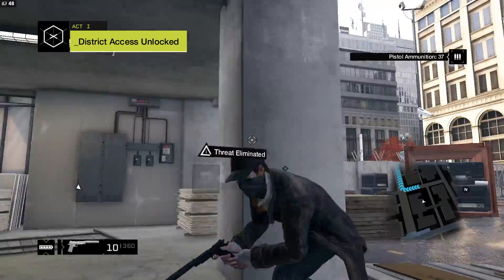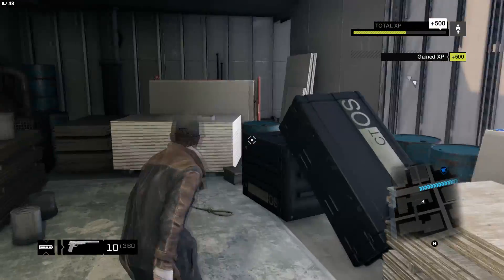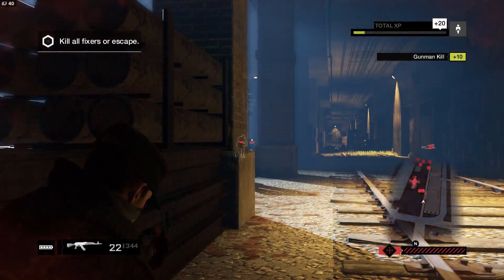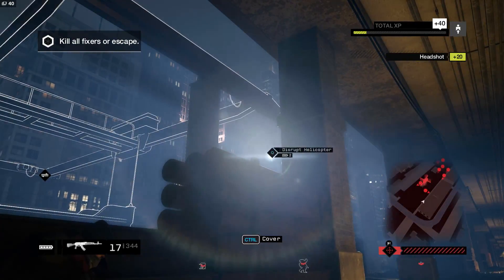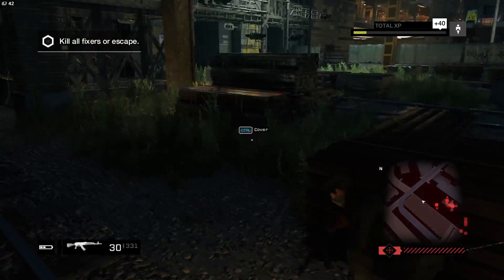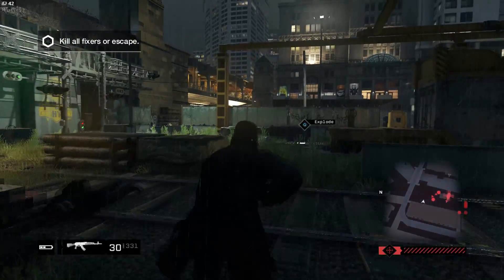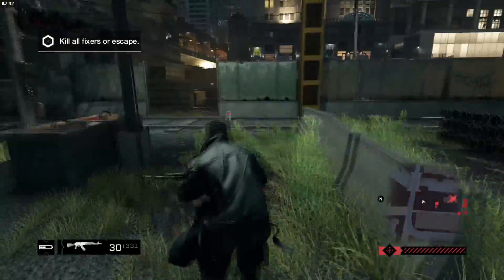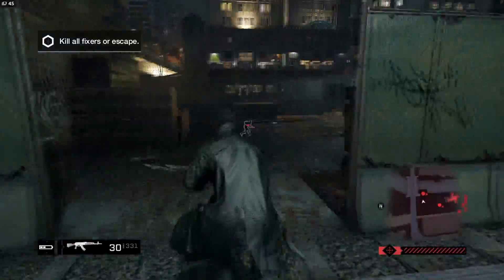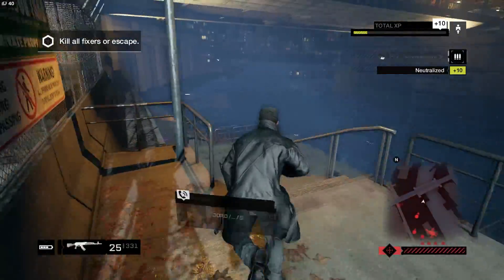Sniper rifles all use the same ammo, shotguns all use the same ammo, et cetera. As far as third-person shooters go, the amount of recoil present on the automatic weapons is downright ridiculous, sending your dot — not a crosshair, just a straight-up dot in the middle of the screen — careening all over the place whenever you open up with anything more than single shots. And this wouldn't be so much of a problem if the aiming weren't so bad.